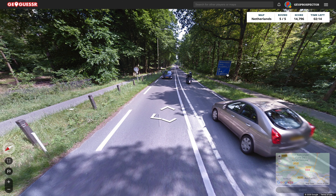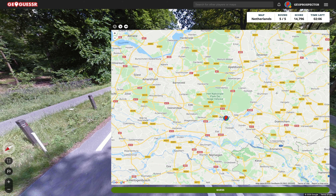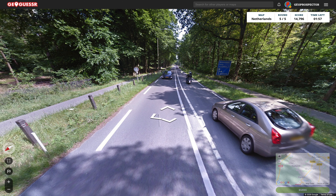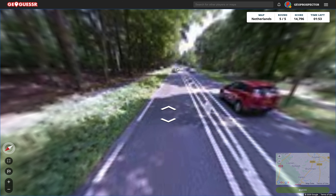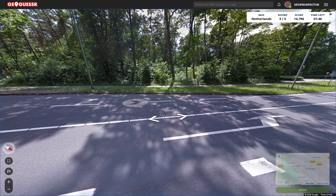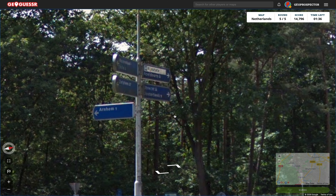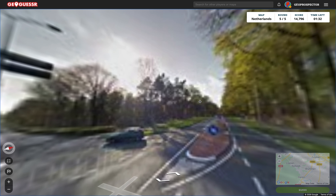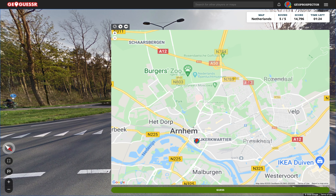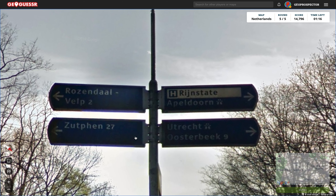What do we need? Rosendaal, Velp and Zutphen. I'm going to put a safety pin down there. There's Zutphen. We see Zutphen — don't know how to say that. That was the turn-off which we've just skipped over. Let's see what that sign says there. Arnhem is one — so we're not that far away. Arnhem is one and it's in that direction, which is sort of south-west. Then we've got Utrecht and Appeldorn.